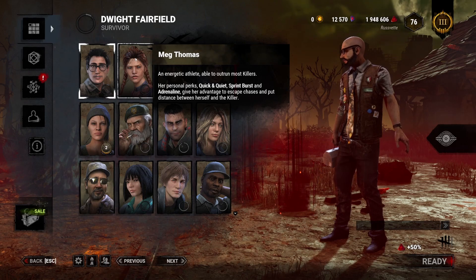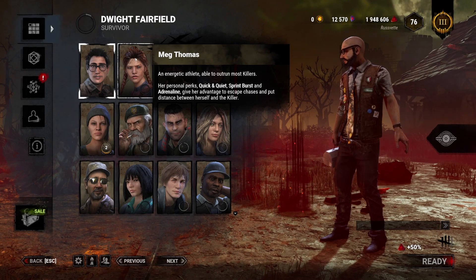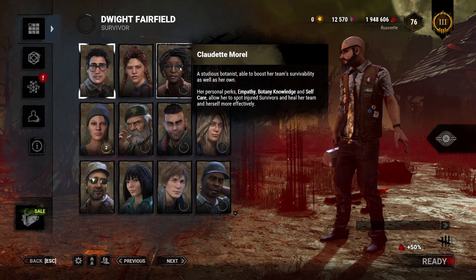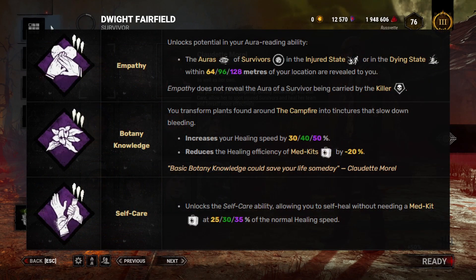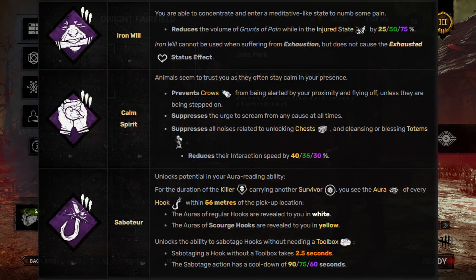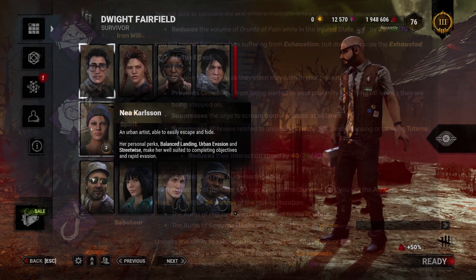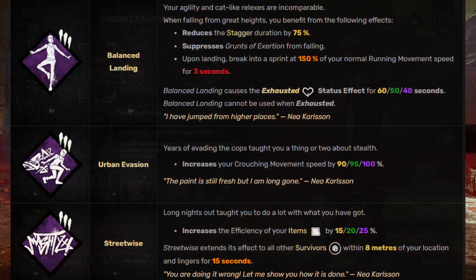Meg has a perk that can make her vault without a noise notification, and she's mainly based on quick movements and quick healing. Claudette is a healer — she can heal herself, heal others faster, and find injured people. Jake is mainly a support type based around himself; he can sabotage hooks and has a perk to avoid alerting crows.